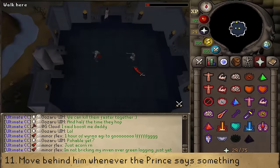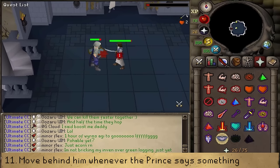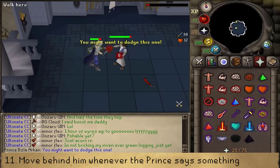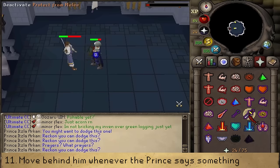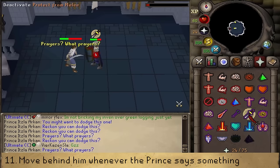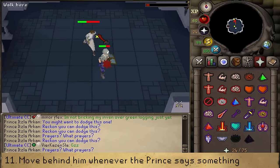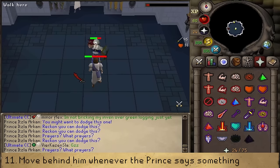There are two special attacks. The first does AoE damage — move behind the Prince to avoid it. The second is an AGS-style pack that deals damage if you are using prayers — just tank that damage. The Prince's special can hit up to 16. Use Protect from Melee throughout, and whenever the Prince says something, move behind him. That's about it.